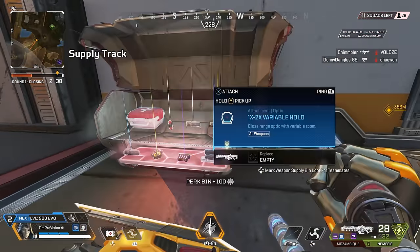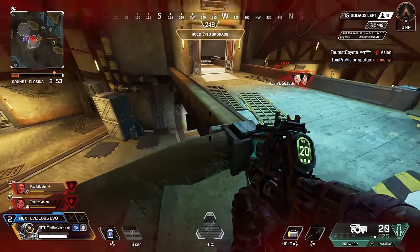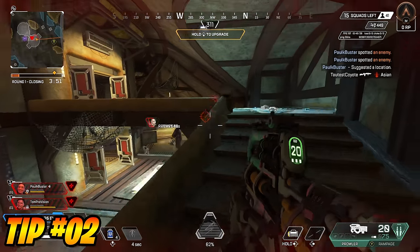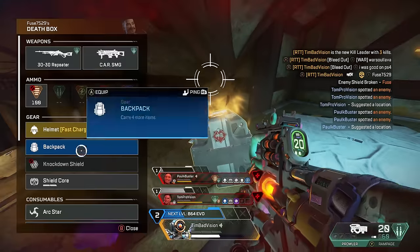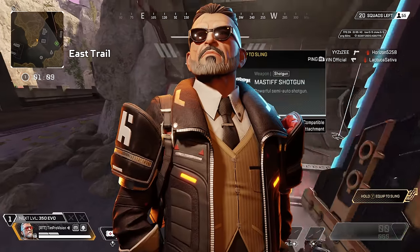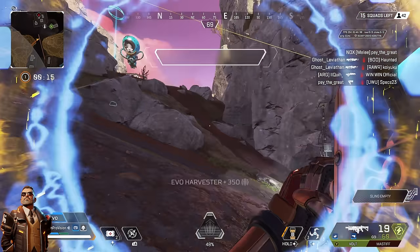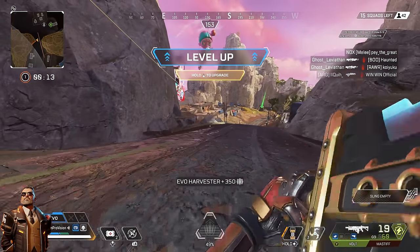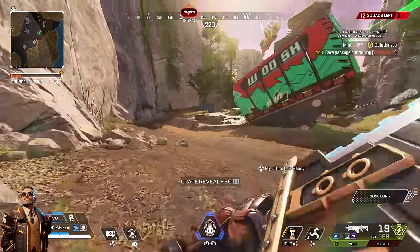As always, monitor your drop and be aware of who is around you. Don't just abandon your teammates if you are being contested. If you want to take this one step further, here's the literal best team comp for the most efficient path of getting upgrades. First legend you want is Ballistic — he gets assault bins for being in the Assault class, which is 100 EVO points, and then he gets the first upgrade of letting him see care packages (the Skirmisher class ability), which is another 50 EVO per care package scan.